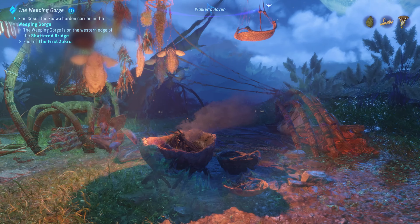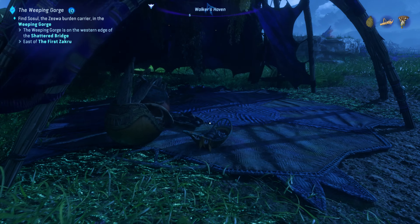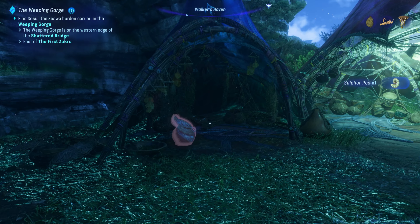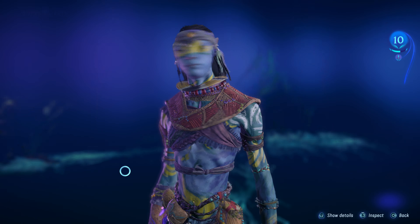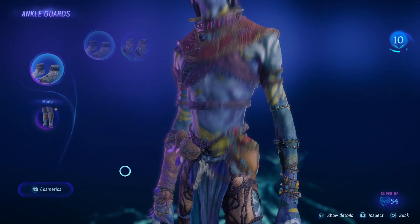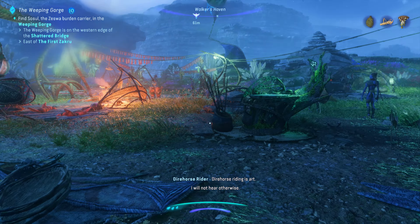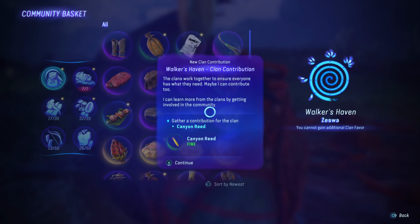Here we are at Walker's Haven. They should have some regular baskets — there's one there, and one over there. We got a pod fruit of fine quality. Got a sulfur pod there. And Zesua rider greaves, ankle guard mod — let's see if they're any good. 11% mounted damage. I'll keep my 13% RDA damage.